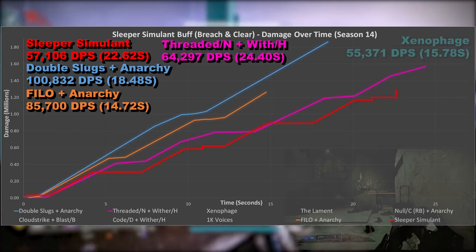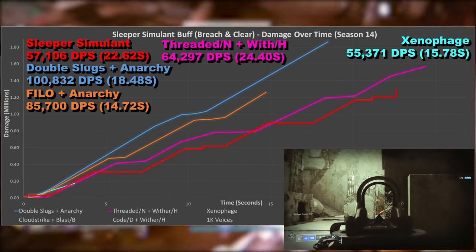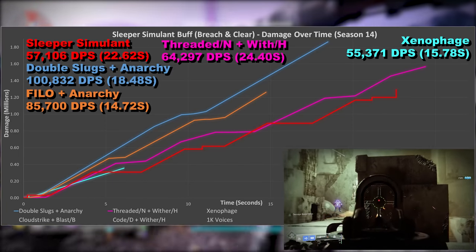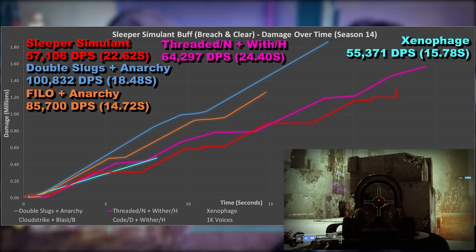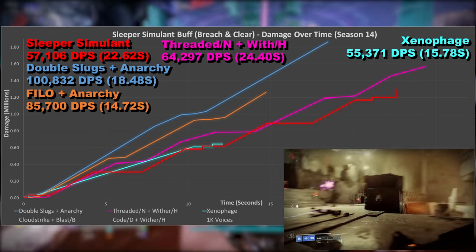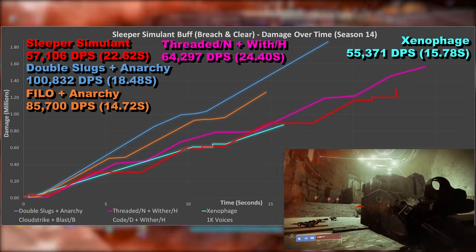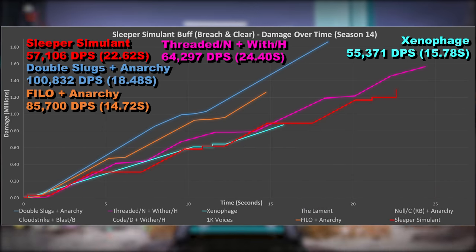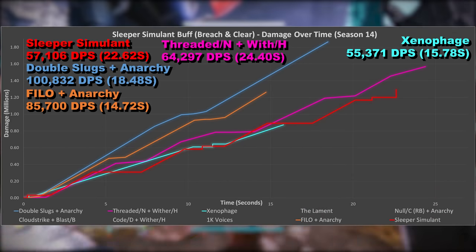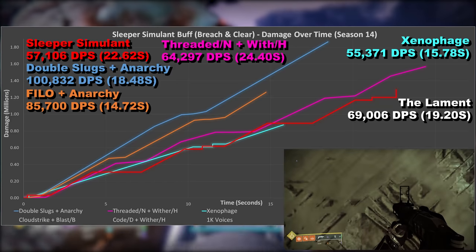Xenophage now, and as I said in my Breach and Clear video, I do wonder if after the damage from the seasonal mod ends it may be worthwhile to just keep firing. Total damage will be lower, but if you don't have time to fire all rounds, it's possible DPS could be higher. Overall though it doesn't do great, with low total damage output and unable to match Threaded Needle after 3 seconds or so. It trades places with Sleeper Simulant a couple of times, but overall I'd say the exotic fusion rifle is the better option, ease of use aside.